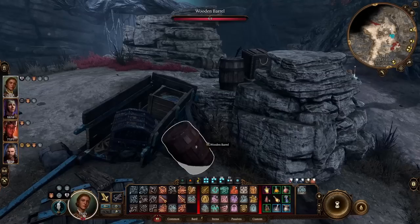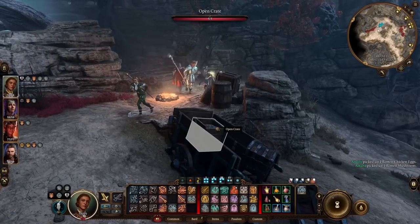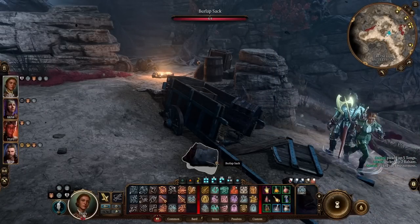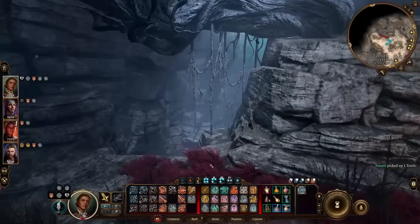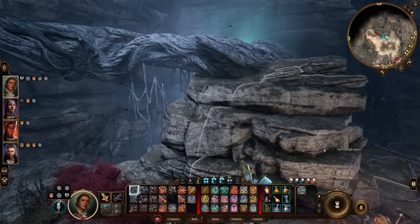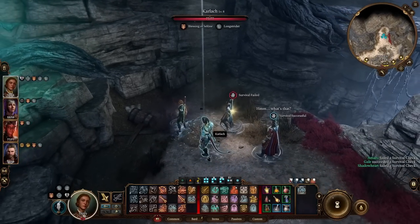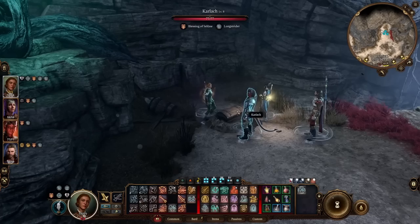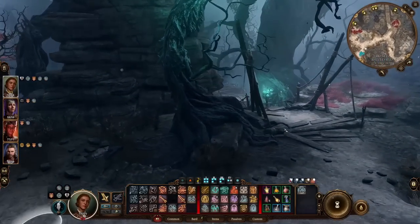This looks like another caravan trying to flee, taken by the Shadow Curse. Or something else. Good on you, Gale — already finding things in the dirt. At least I explored this little area. I like to see every corner. I feel like you would miss so much in a game this beautiful if you didn't look at every...